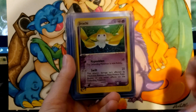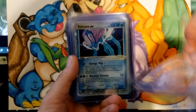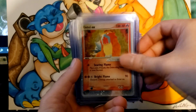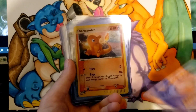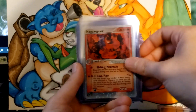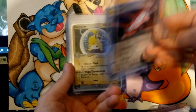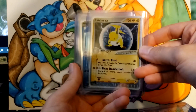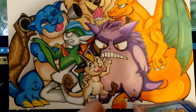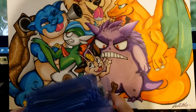Team Magma vs. Team Aqua: Jirachi, Absol, Swampert, Suicune, Sceptile, Raikou, Entei, Crawdaunt. Dragon: Charmander secret rare, Muk, Magcargo, Ampharos, Golem, Latias. Sandstorm: Raichu, Wailord, Aerodactyl, and multiple Aggrons — need to make room.